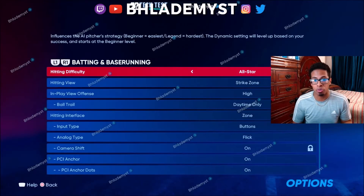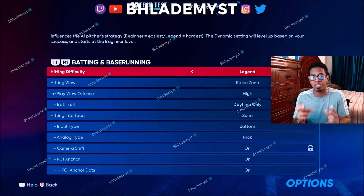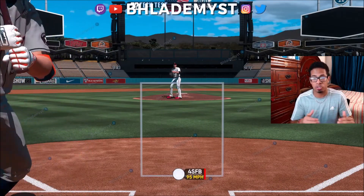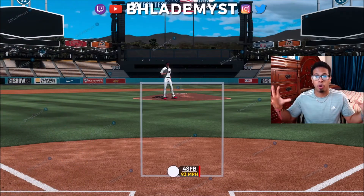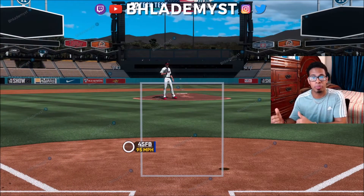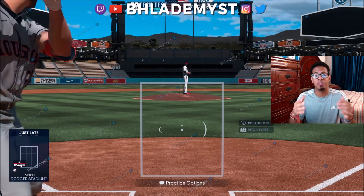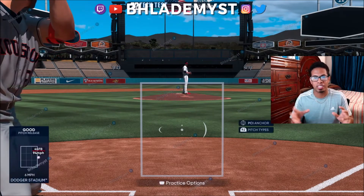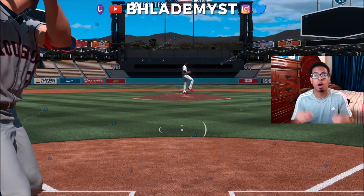In order to combat universal pitch speeds, I think MLB The Show should greatly reduce the size of the PCI per difficulty — not just the inner or outer PCI, but all of them combined. So on all-star difficulty, your new PCI would be what legend PCIs used to be. Hall of Fame would be half the size, and legend difficulty even smaller — whether that's one-half, two-fifths, or one-fourth — to make a competitive PCI on any difficulty with universal pitch speeds.